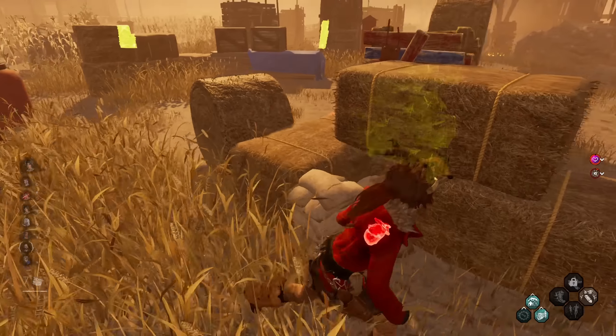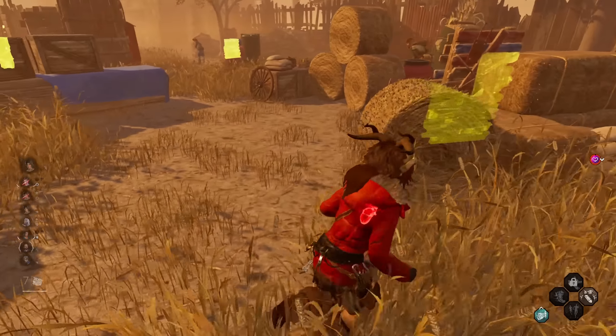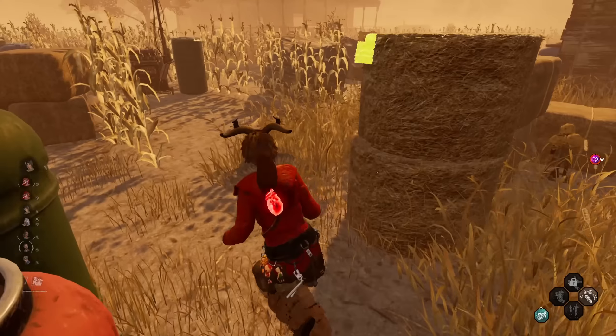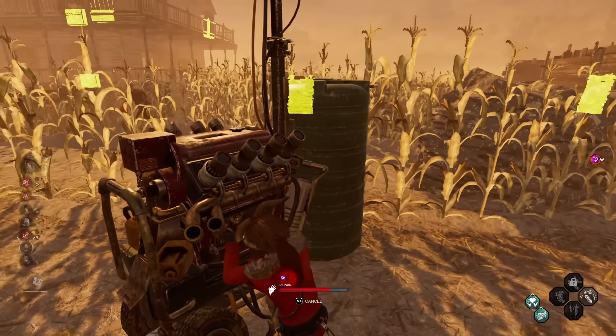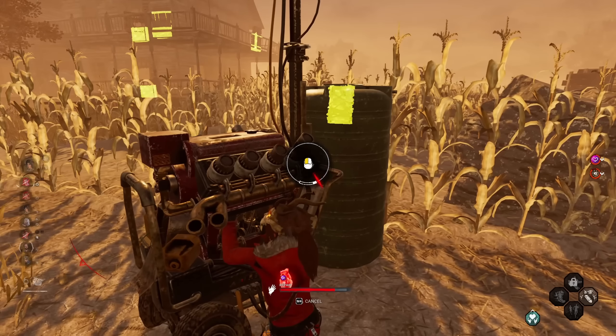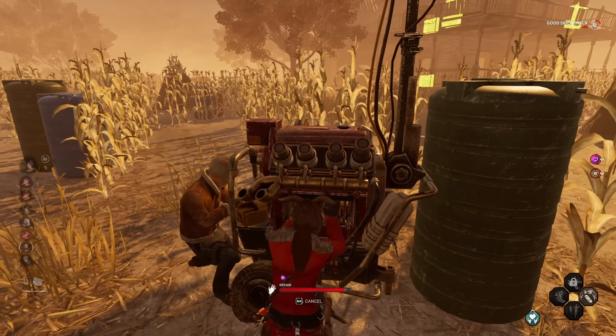Not sure where he is, hopefully not around here. She's committing, so we're moving back in for the gen. This is definitely the best build for looping easily — you've got Windows built in, you've got Sprint Burst, and you get the 3% haste from the old Made for This when injured as well. Move 3% quicker.